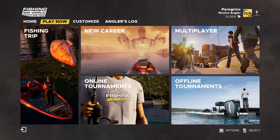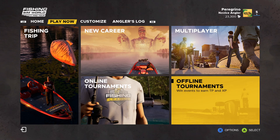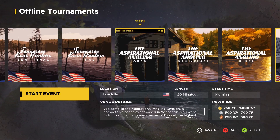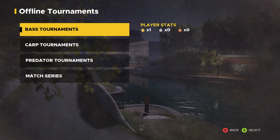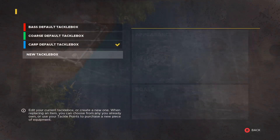Hey guys, welcome to another episode of Let's Go Fishing Sim. This is part of the series on what to do when you first start the game. I'm recommending that you don't immediately go into a career, though you can do that if you want. Last episode we went to the offline bass tournament in Guntersville and won the Guntersville Open, which gave us 1,000 TP plus an extra 3,000 for leveling up to level 3. Now you're going to go to the carp cup qualifier.